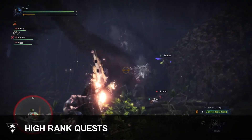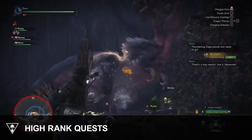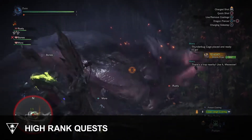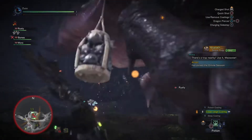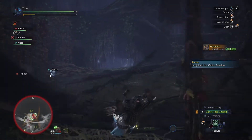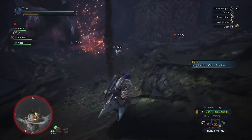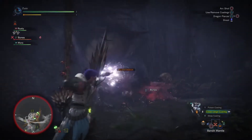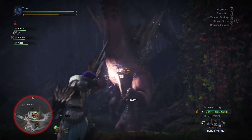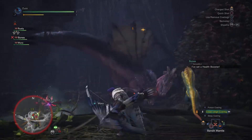Rounding out the high rank content are high rank quests. Investigations, bounties, and optional quests now have high rank counterparts boasting greater rewards but also greater challenges. With high rank quests unlocked, you'll notice some differences in the environment and even some monsters. Monster Hunter World continues to open up even after putting in many hours in the standard game. High rank shakes it all up, offering more armor options, deadlier weapons, more dangerous monsters, and high rank rewards from completing missions. If you thought the low rank content was incredible, just wait until you unlock the high rank content.